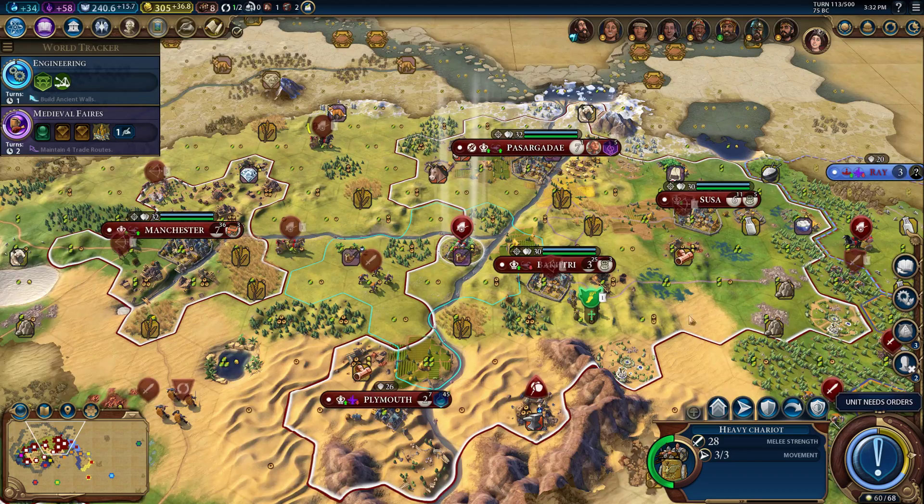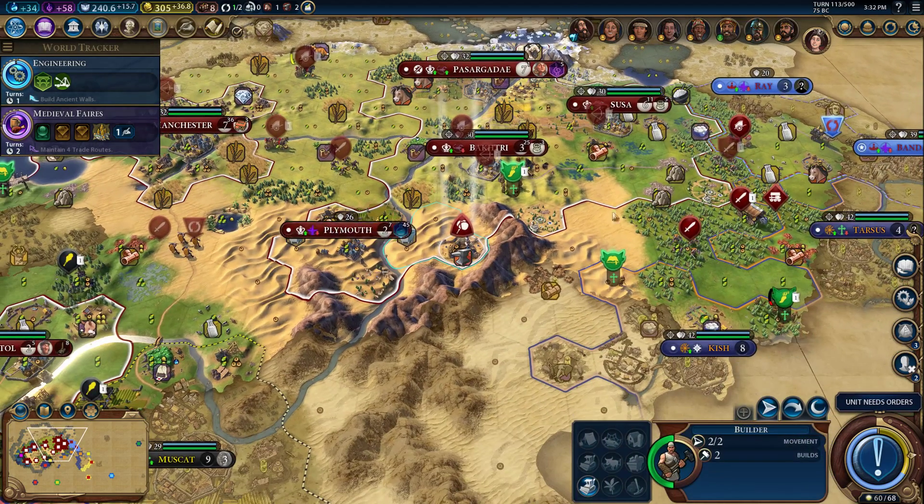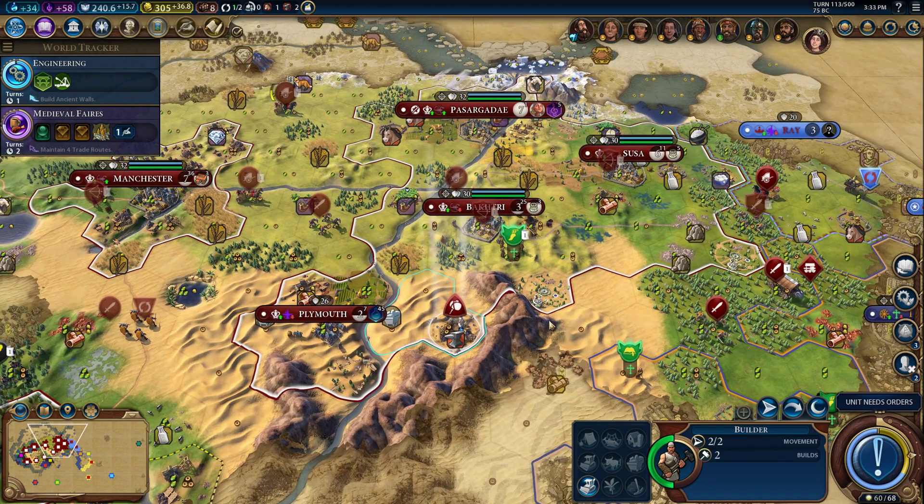Our science is still not strong but it's improving. Maintaining four trade routes is not a possibility — sorry, Medieval Faires, we can't hook you up there.